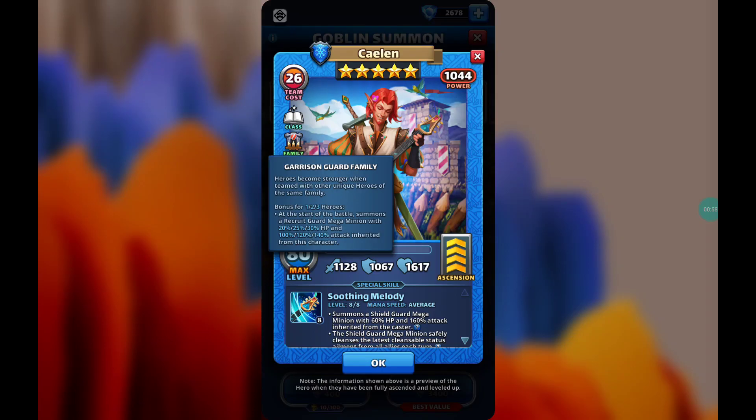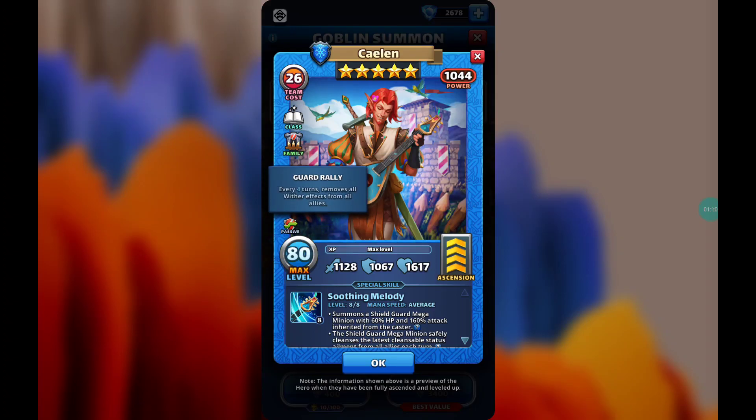The family bonus summons a recruit guard mega minion with 20/25/30 HP and 100/120/140 attack inherited from the caster at the start of each battle. And the Guard Rally passive — every four turns removes all wither effects from all allies, which is extremely good to counter goblin heroes like Acid Fire, Dead Boots, Smart Tongue, etc.